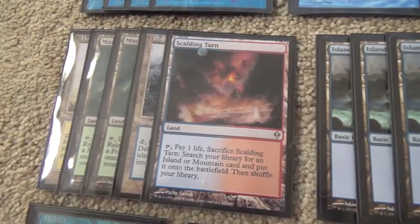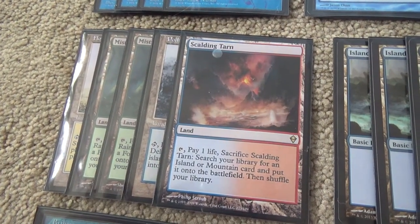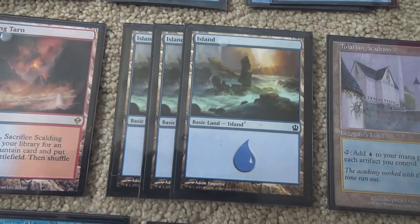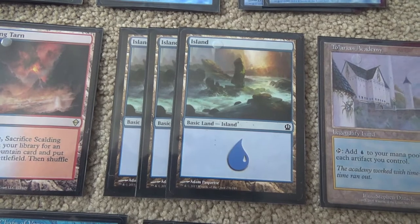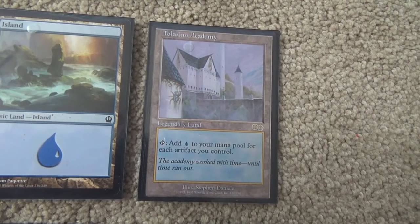I only have five blue Fetchlands — these could be any, it doesn't really matter what the order is. I went with Misty Rainforest, shoutouts to Glistener Elf. And then an Island — you must play this particular Island because, well, that art. And a Tolarian Academy, because we have so many artifacts there's no reason not to.